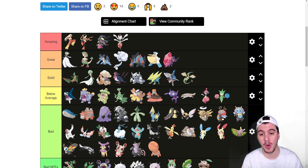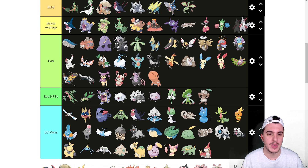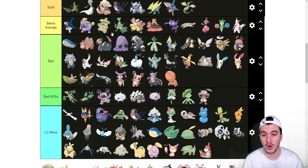Zangoose goes into the very bottom of below average. With Toxic Boost and Swords Dance it can run through an entire team, but it's really hard to get that going because it's quite frail. Seviper goes into the bad tier. As a grounded Poison type it's fine — it gets Shed Skin and Infiltrator. It has 100 in both Attack and Special Attack, but the rest of its stats leave a lot to be desired, with 73 HP and everything else in the 60s.